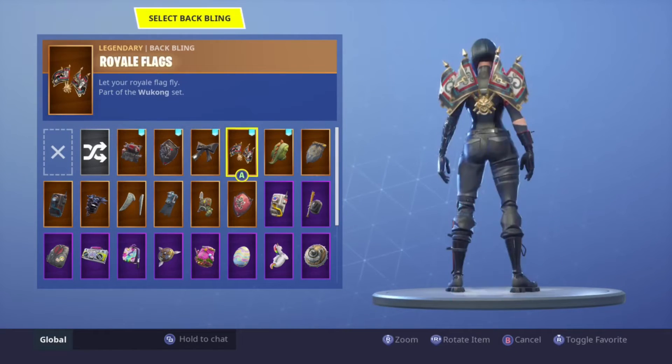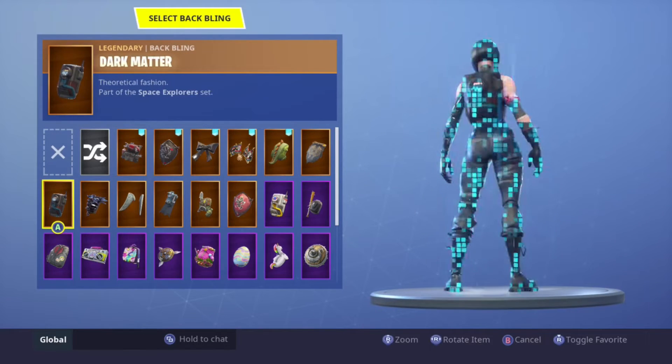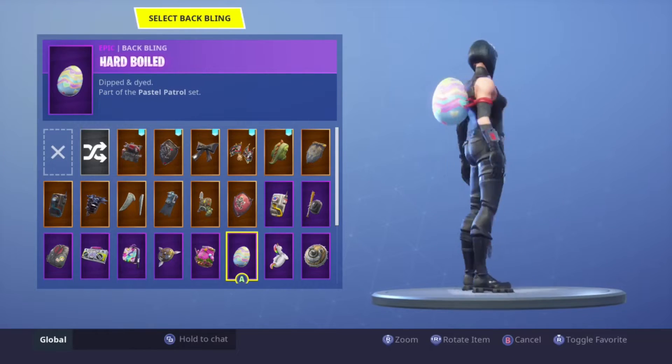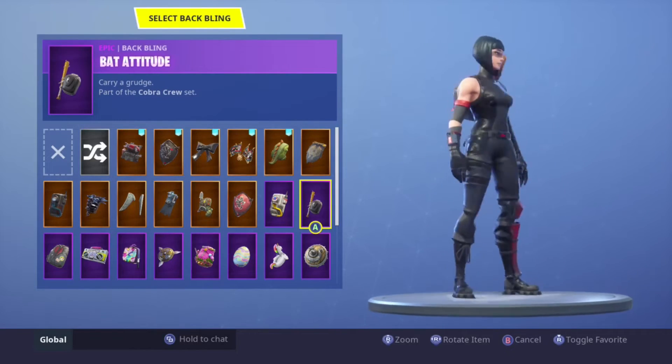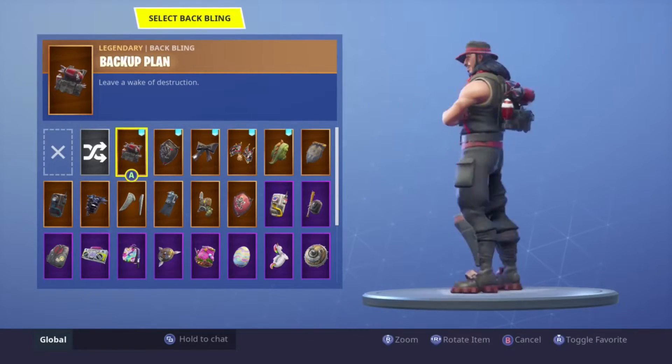Shadow Ops is nice. I like rocking the Wukong back bling on it — just a lot of black back blings go with it, which is dope. Next we have the Desperado, which is an underrated skin to be honest.